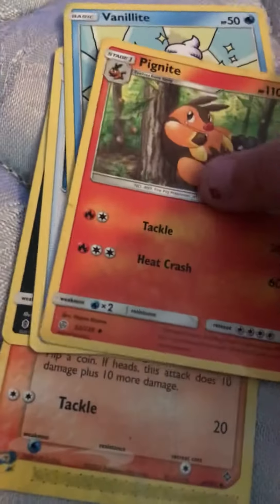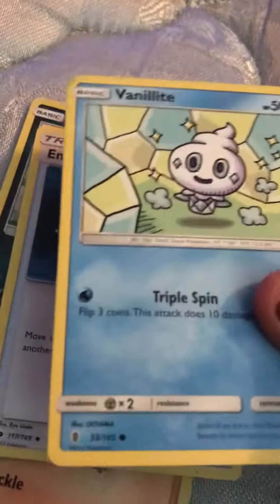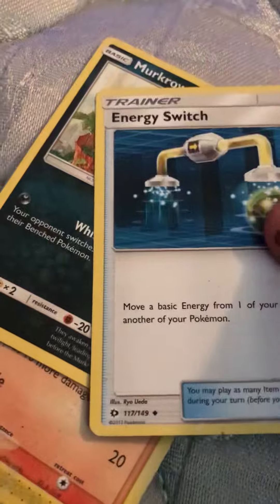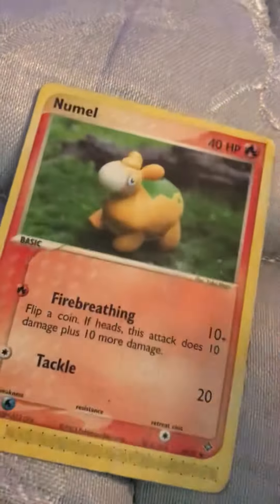A Pig Knight, a Vanilluxe, a Virizion, a Switch, an Energy Switch, a Marowak, a Nimbasa, a Sandile, a Spearow, a Fire Energy.